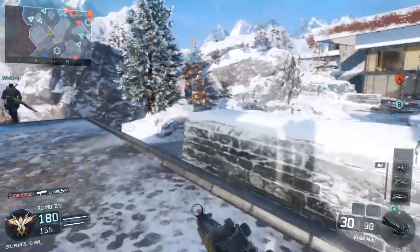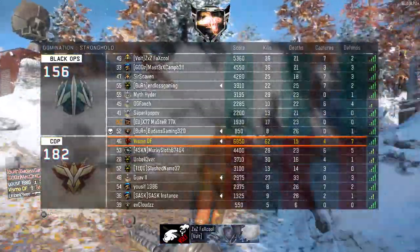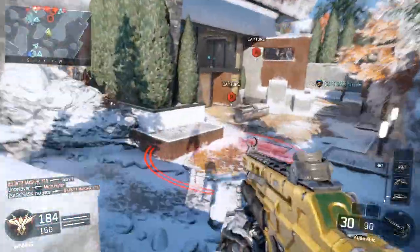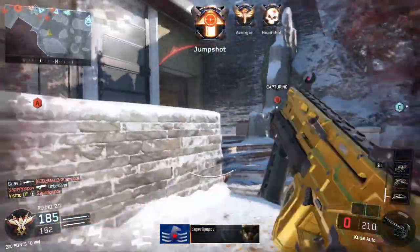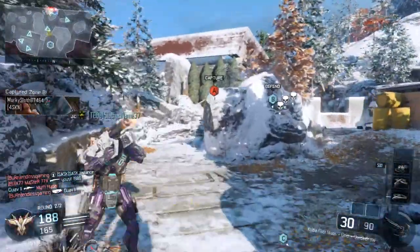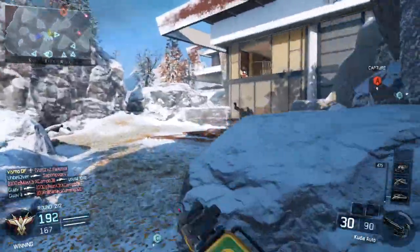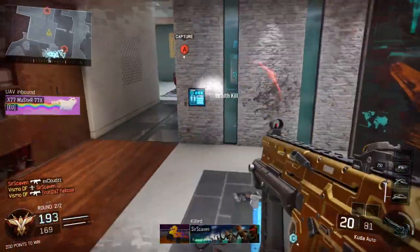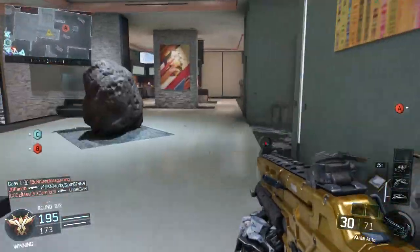For the last perk, this one is very personal to me — Awareness. It might seem unnecessary to those without headsets, but if you've got a headset and use this perk it's absolutely fantastic. The amount of times I've got out of sticky situations just from sound whoring and knowing where enemies are is insane. It helped me get a few nuclears. You can use Tactical Mask instead since stuns can keep you still for a while, but I've gone out of my comfort zone using Ghost and Awareness, and it's fantastic to have those free perk slots.